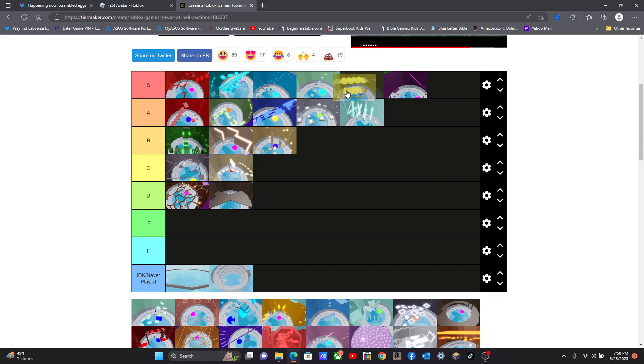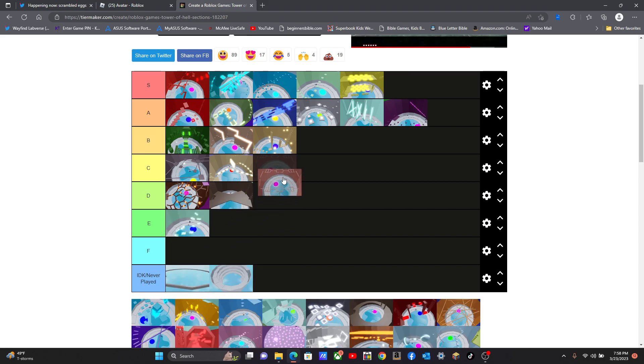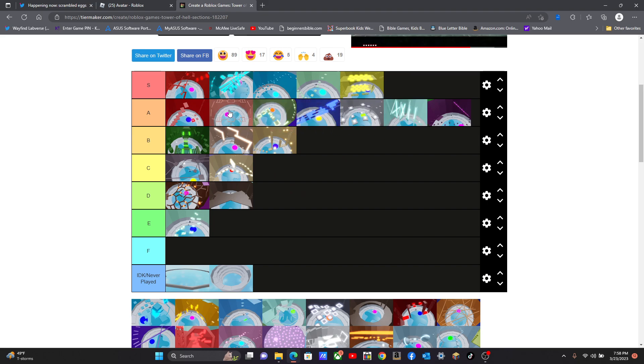Oh, this one has to be my favorite on the list. Purple will be on the A tier. This one I have trouble with — I'm not really good on this one, but I'll get this on E. I get this on A, I'm really liking it.